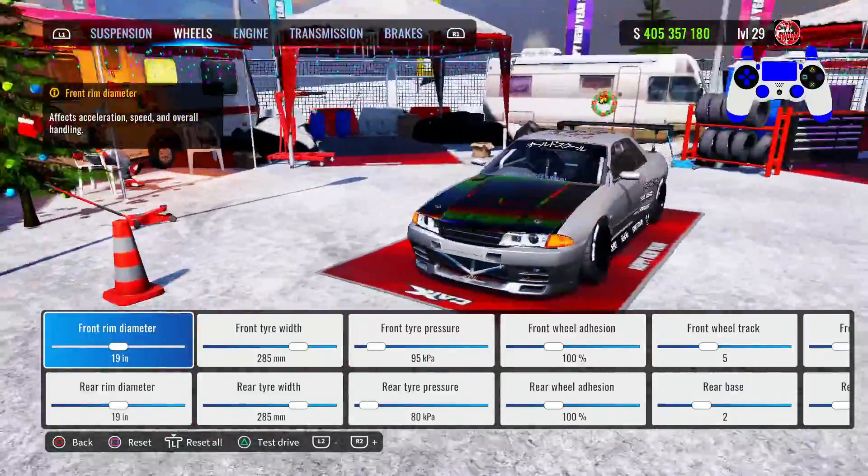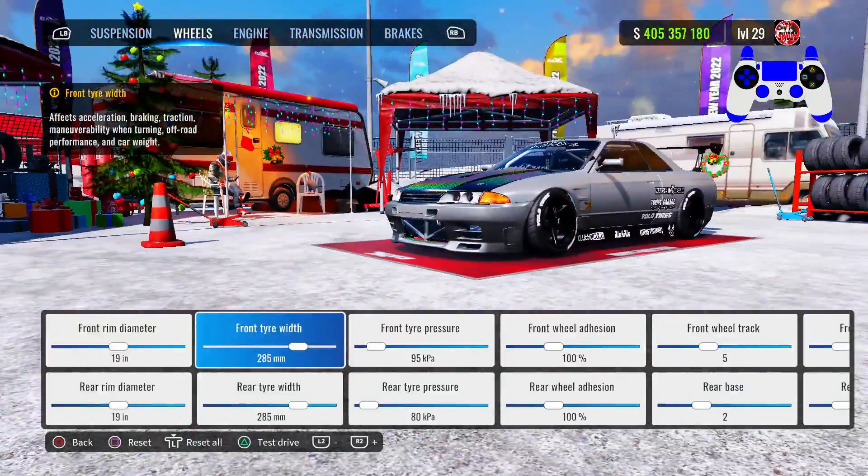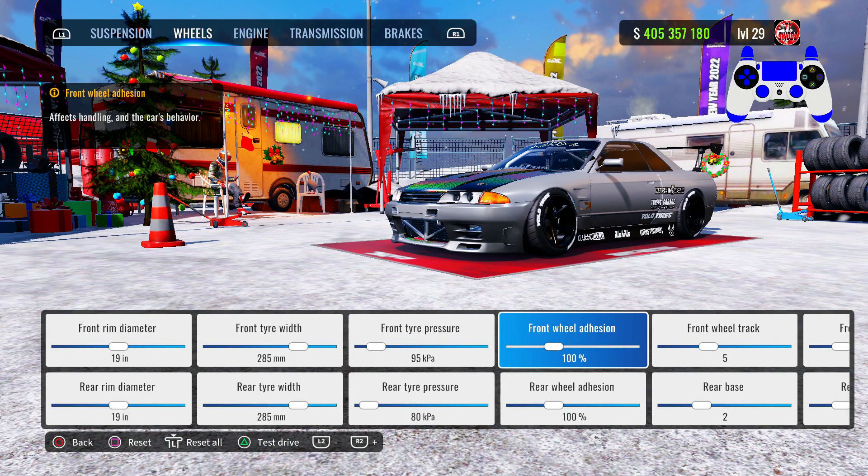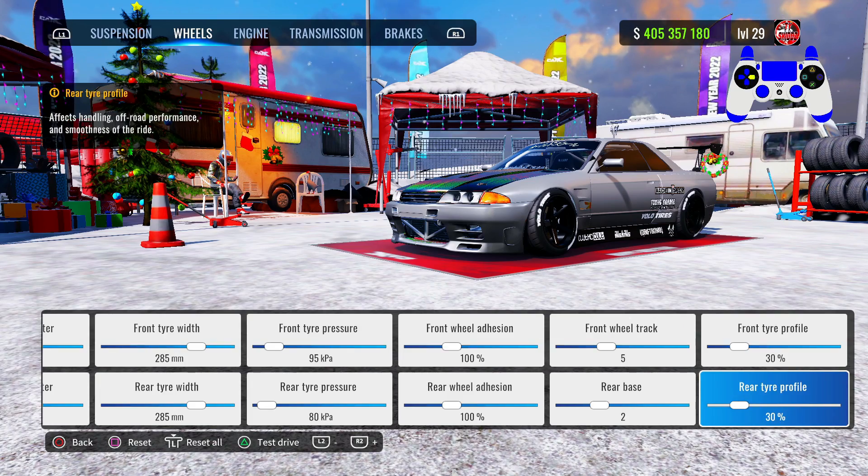For the wheels, front and rear rim diameter are 19. Front and rear tire width 285. Front tire pressure 95, rear tire pressure 80. Front and rear wheel camber 100. Front wheel track 5, rear base 2. Front and rear tire profile 30 percent.